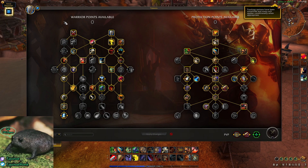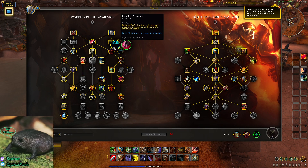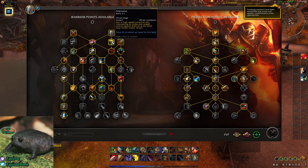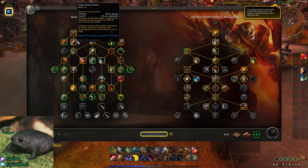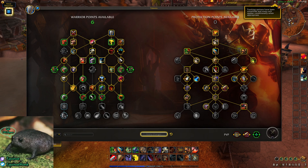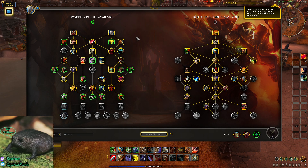Let's hop right into it. We're going to go down to the General tree first. You start off with Battle Stance and Defense Stance — you get these automatically. I like to get Intervene, Rallying Cry, and War Machine. This is just generating more rage. Intervene is good if you ever need it. You can swap that point into Impending Victory if you don't need Intervene — that's always a good choice. We get a bigger Rallying Cry since Second Wind is literally useless for Prot Warrior.